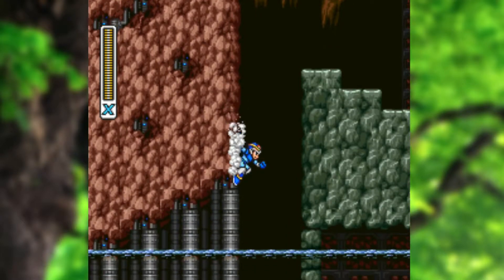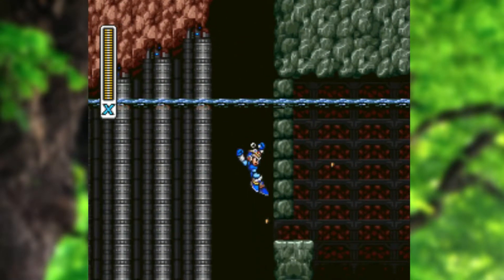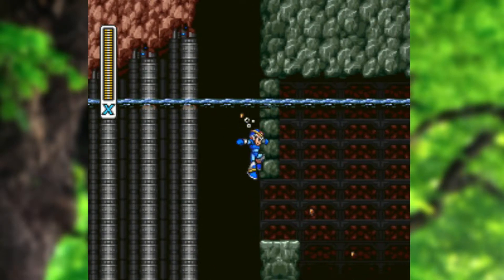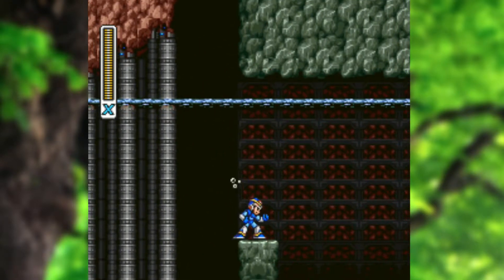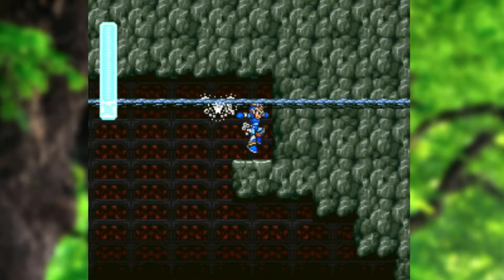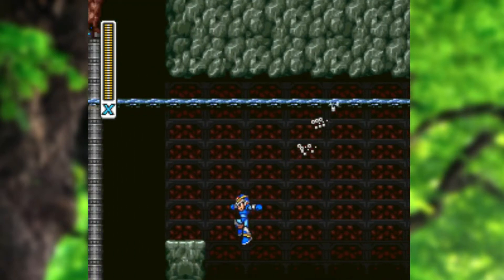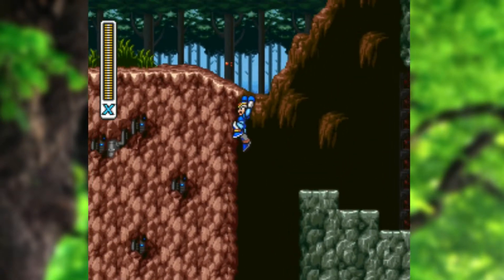First I'm going to go downwards. Because we beat Launch Octopus, this area is now filled with water — if we hadn't beaten Launch Octopus, there wouldn't be water here. That's going to let us make a longer jump to get to this heart tank. You technically can get it without the water if you use Chill Penguin's weapon, but it's a lot harder.